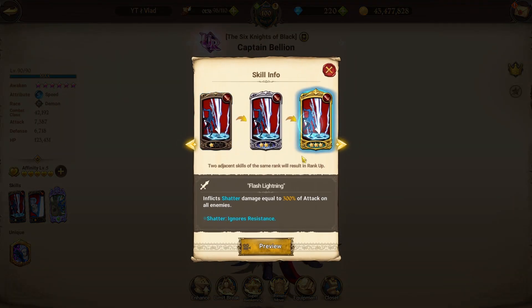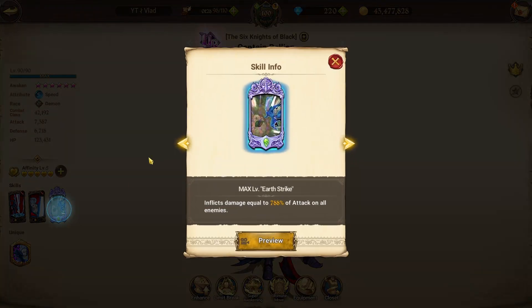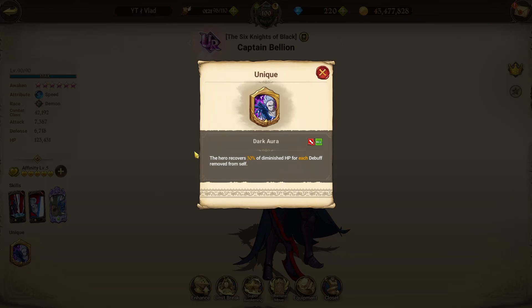If you don't know what Belian does: his first card inflicts shatter damage equal to 300% of attack on all enemies. His second card inflicts damage equal to 450% of attack on one enemy and depletes three ultimate move gauge orbs. The ultimate inflicts damage equal to 788% of attack on all enemies, unfortunately with no additional effect, which is weird.